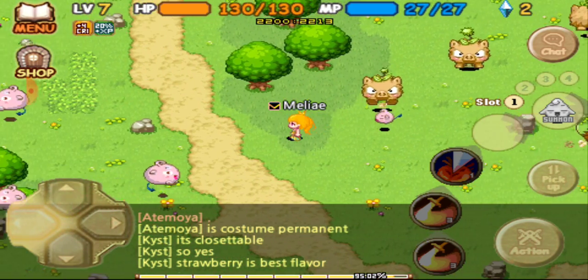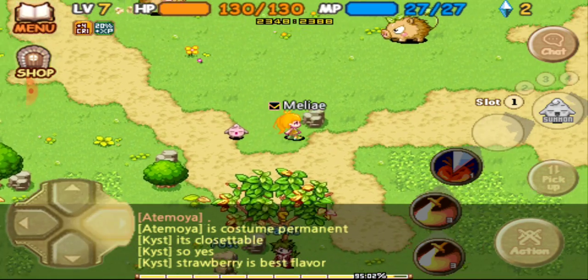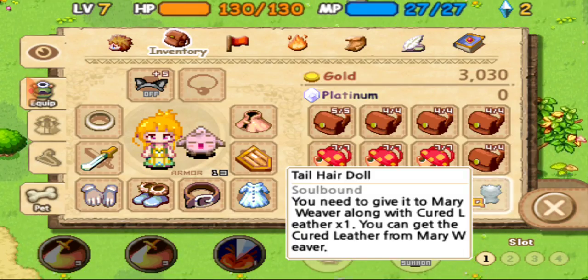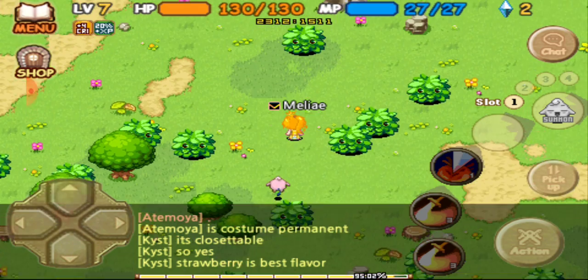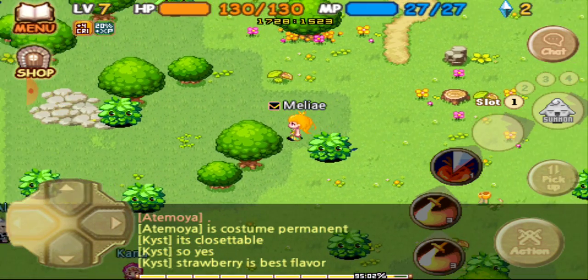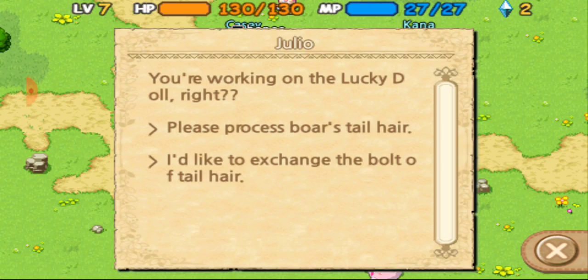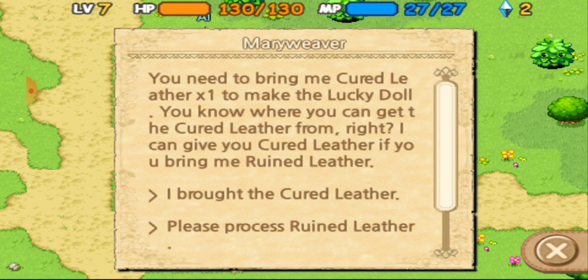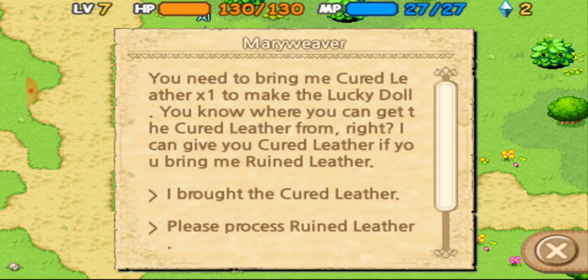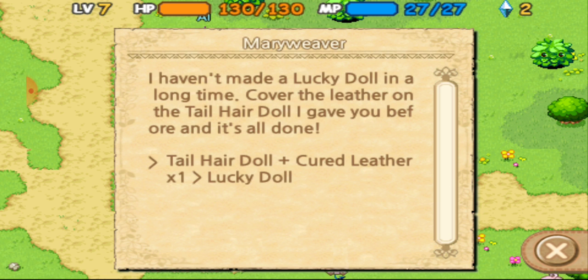Oh my god, that took forever. I almost leveled up off of one little training spree and I'm way too high — I need to go down. Now we need to go back and finish this tail hair doll. As soon as I am able to walk down off this tree, we can finally come down here to Julio — I mean Meriwether. We are processing ruined leather. It took so long I completely forgot the process. We're done — I got the cured leather, and we have a lucky doll. Bring it to Fiora in the north.